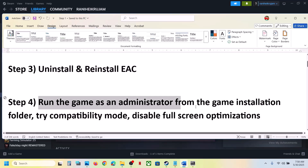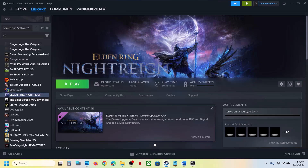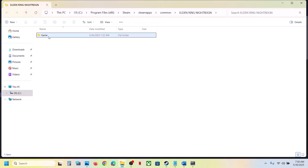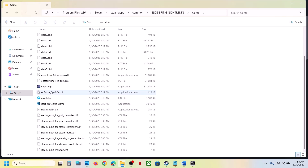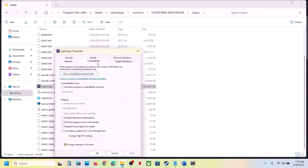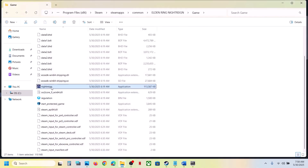The next step is to run the game as an administrator from the game installation folder. Go to the game installation folder, right-click on the game exe file, select Properties, go to the Compatibility tab, and put a check on 'Run this program as an administrator'. Hit Apply, click OK, then double-click to launch the game.